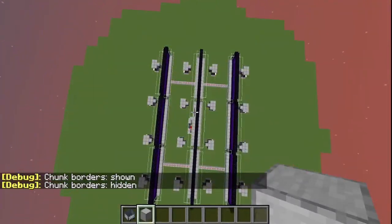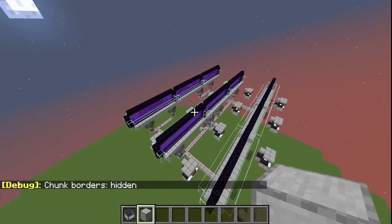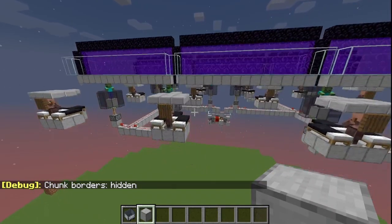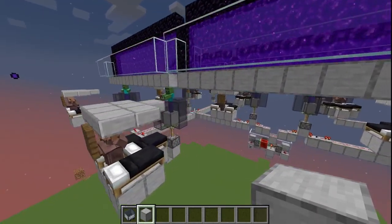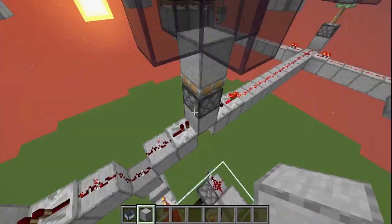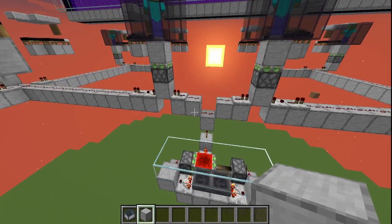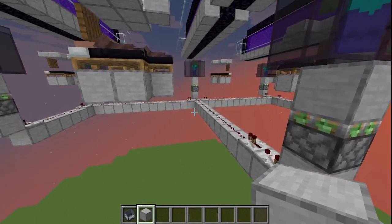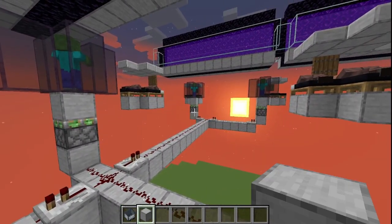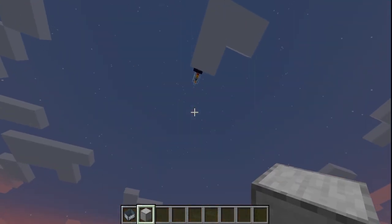This thing is mid-game friendly. I wouldn't do it before beating the Ender Dragon just because that'll be the easiest way to get obsidian, but if you can get obsidian before that you'll be just fine. The redstone on this is pretty basic — it's an Etho hopper clock and then some redstone and repeaters that carry the signal all the way to the cells.